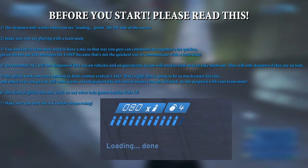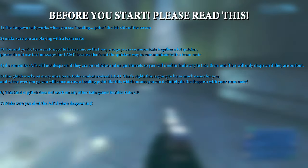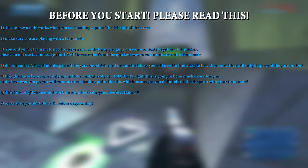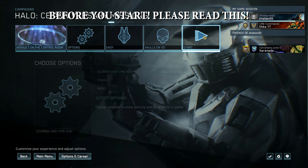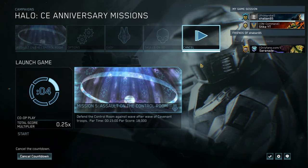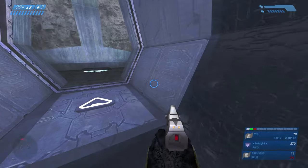Wherever you go, you will come across a loading point, which means you can do the despawn with your teammate. Number six: this glitch does not work on any other Halo games besides Halo CE. Number seven: make sure you alert the AIs before despawning. For this tutorial, we will pick Assault on the Control Room. You can do this on any mission as long as you bump into a loading point. We'll choose easy difficulty so the tutorial goes quicker.